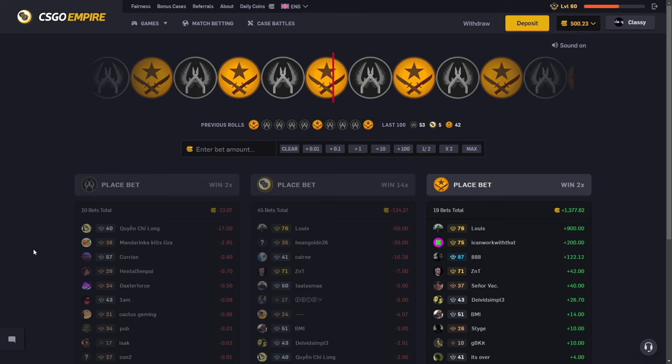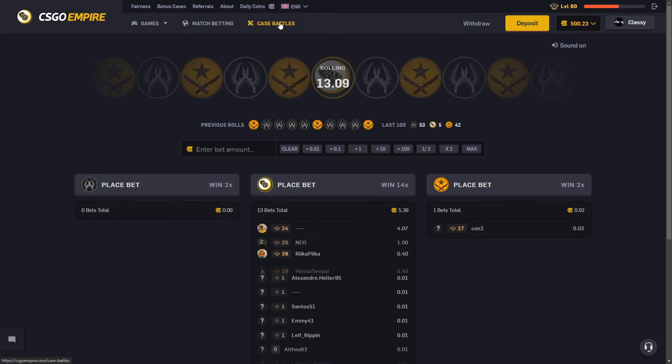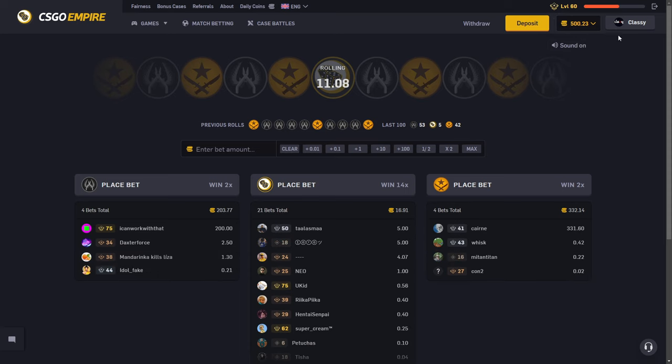Hello, it's me, Classy, back with another video. We're here again on CSGO Empire with 500 coins in the balance. We are almost about halfway to level 61.